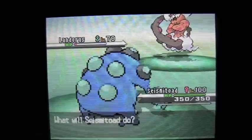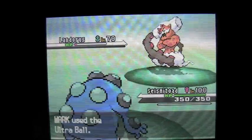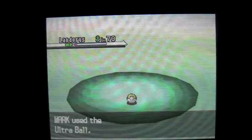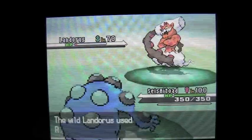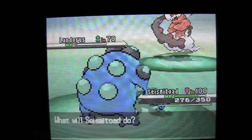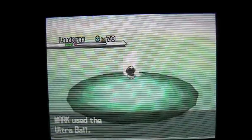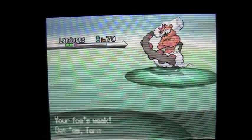So Seismitoad popped up and I'm just throwing Ultra Balls at this point. I get a click, one click, two clicks, three clicks — no! Now I've thrown, for the sake of the video I'm editing it down, but I've probably thrown like 20 Ultra Balls at this point. You guys don't wanna watch all that. He basically Earthquaked Virizion to death. So then Seismitoad comes up and I'm throwing some more Pokeballs — he's taking a beating.